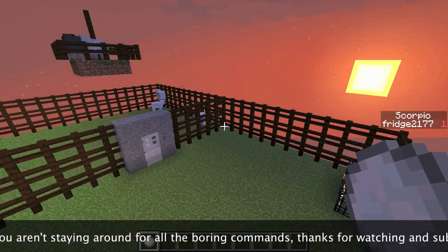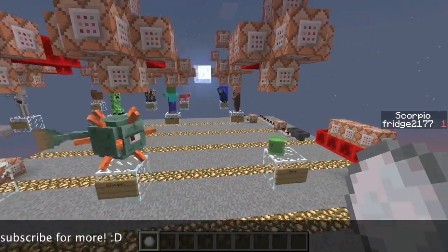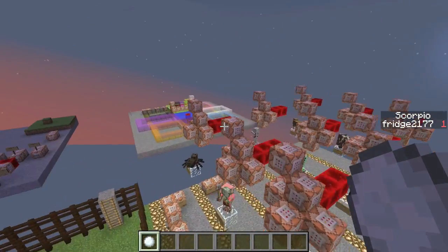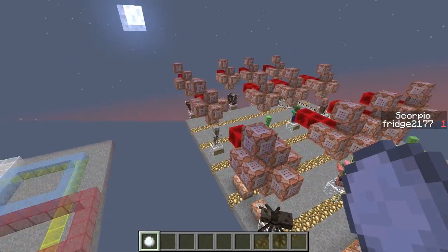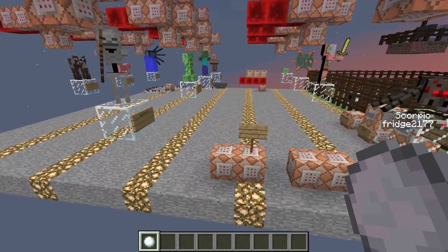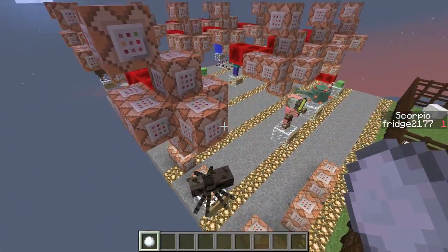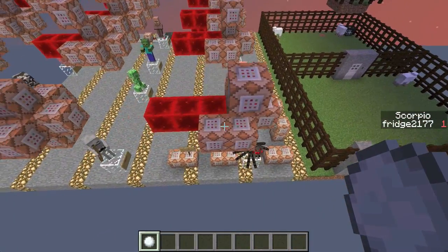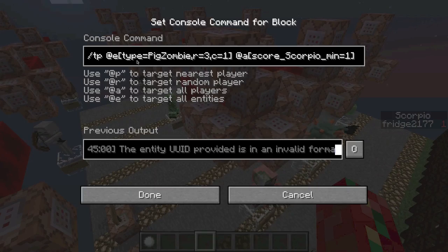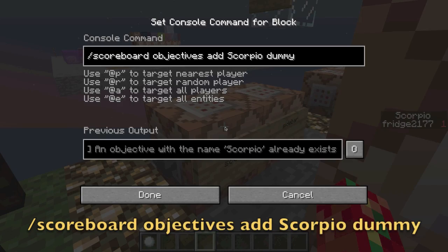So let's get into how this works. Over here we have all our commands — each one serves a different purpose for each different mob. This looks a lot bigger and more complicated than the one over here, but it works pretty much off some of the same principles as Iceman. For this Scorpio, we had to use a different set of commands for each different mob. I could have done them all on one big fill clock, but I decided to display it like this to make it a little easier. One of the first things we needed to do was create the Scorpio scoreboard.